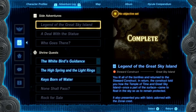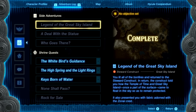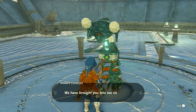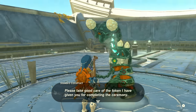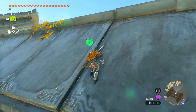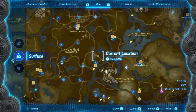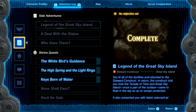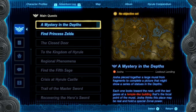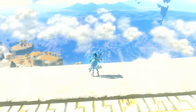We lit all of the bonfires and returned to the Steward Construct. The construct told us how the Temple of Time and Great Sky Island, once part of the surface, came to float in the sky to remain protected, and presented us with the Zonite crest fabric. I don't think there's really much more for us to do here on the Sky Island for the time being. I'm a little caught up with the main quests - I want to go back and return to Purra, especially now that we have the Master Sword.